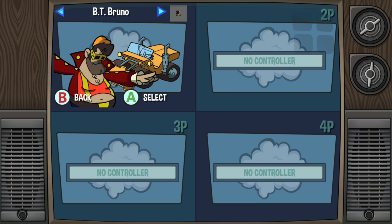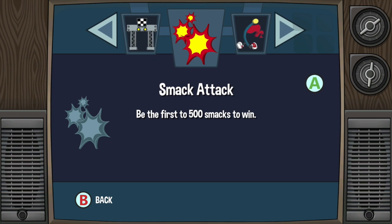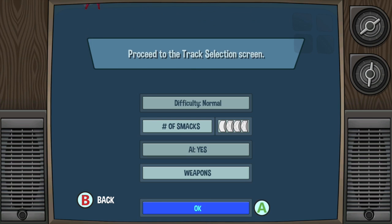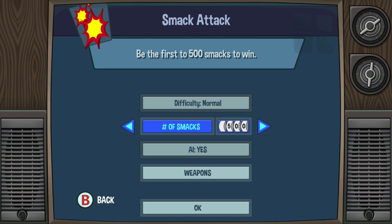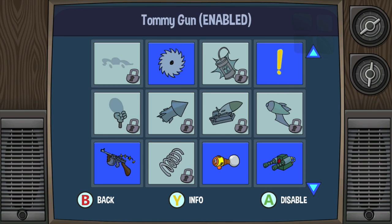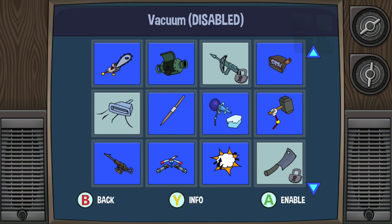We're going to choose Foul Mouth here. These are all the characters you can choose. You unlock more characters if you continue playing the game. There's three game modes, we're going to go with Smack Attack. Other game modes are just racing and collecting flags to a specific point. Setting the difficulty to normal, because these computers are a bit crazy. Number of smacks, meaning number of hits you can do to an opponent, any random vehicle. On default it's set to 300, but we're going to set to 500. AI, yes, because we don't have any split screen plans to play with.